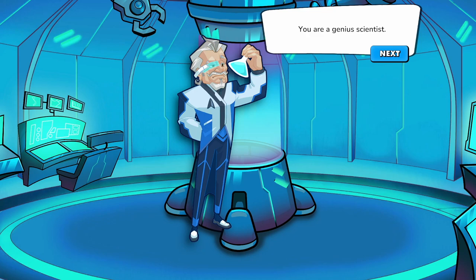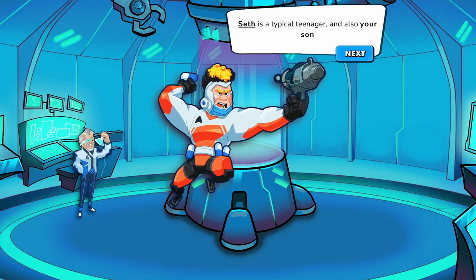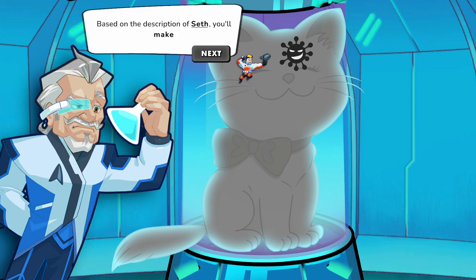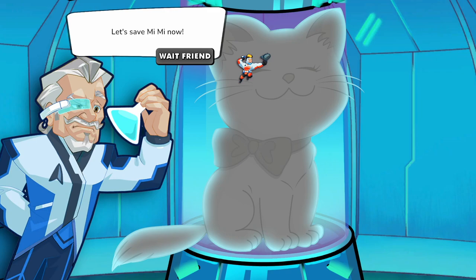It says 'You are a genius scientist' — C. Kohler is a genius scientist. And Seth is a typical teenager. He doesn't look like a teenager — holy crap, the son of C. Kohler looks totally roided out. Based on the description of Seth, C. Kohler will make the right vaccine to kill them all. It flashed some symbols on screen — looked like a soccer ball and a traffic cone.